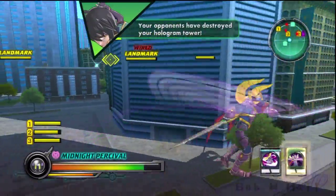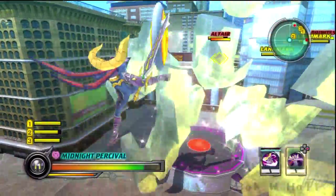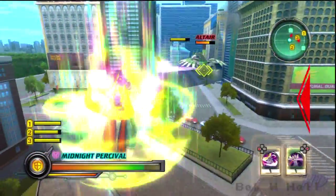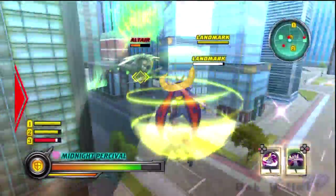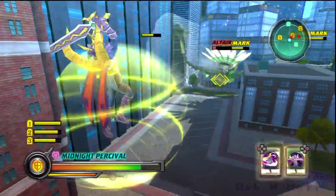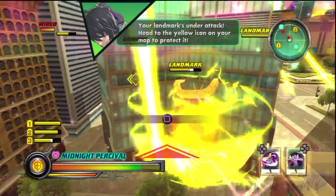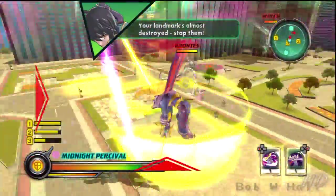Your opponents have destroyed your hologram tower. Your landmark's under attack! Head to the yellow icon on your map to protect it! Your landmark's almost destroyed! Stop them!